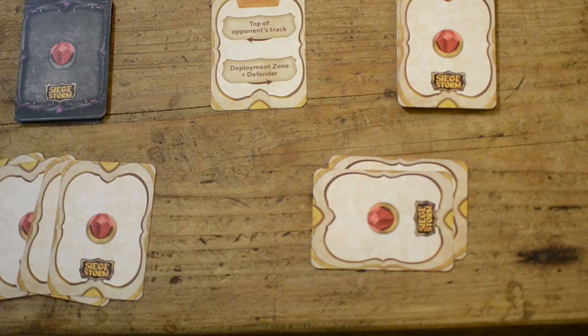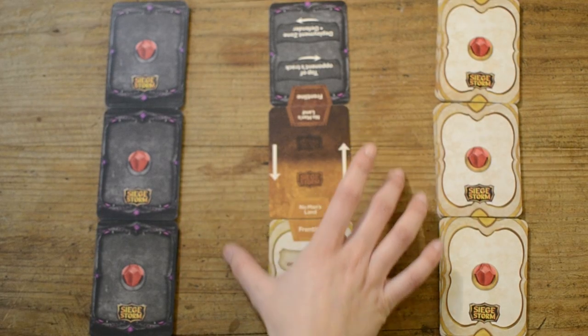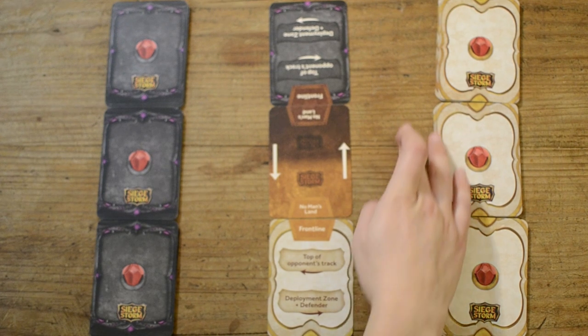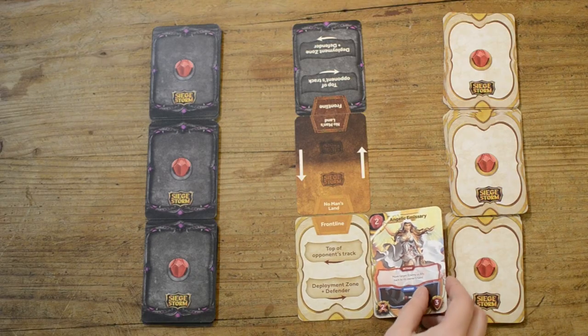You start with the top resource bar and move down once it's depleted. The casualties pile is over here, where you stack all the discarded cards — your fallen soldiers. Make sure to leave some space for one more column between the middle and the two resource bars.